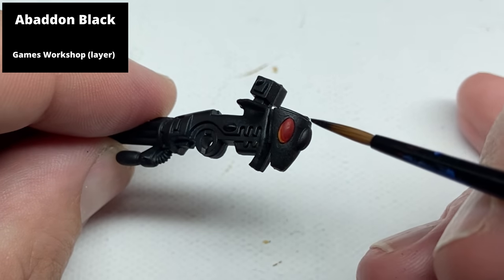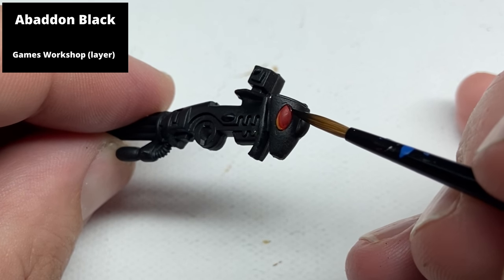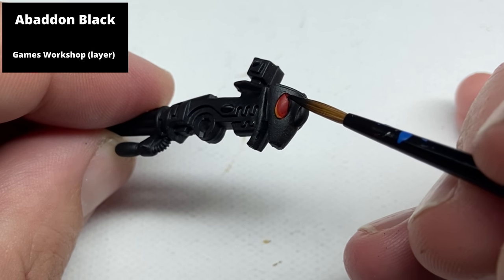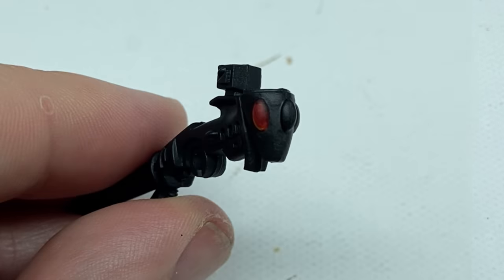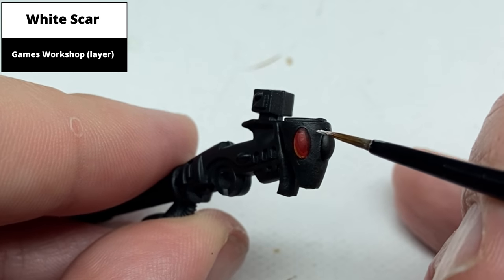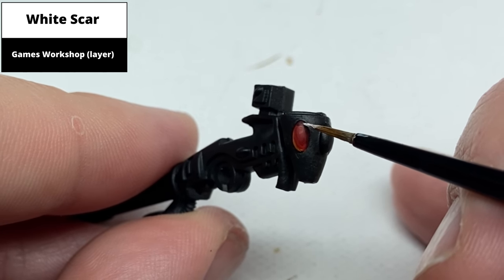Paint the top right corner with Abaddon Black. Complete the effect with a single dot in the top right corner using White Scar, having enough paint on the brush so that you don't need to apply much pressure to deposit the paint.